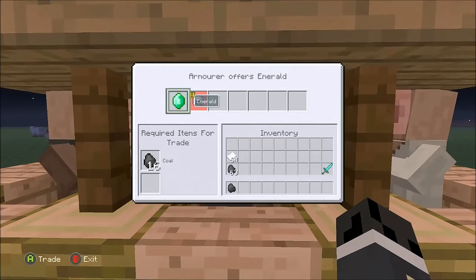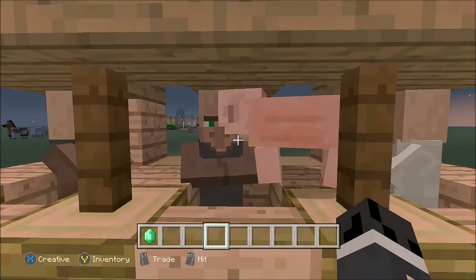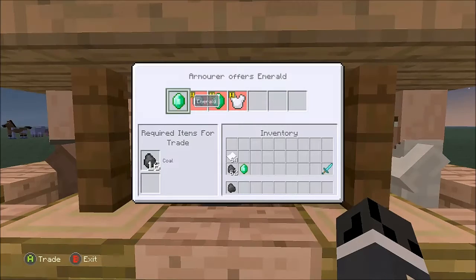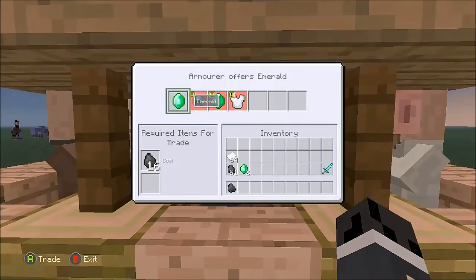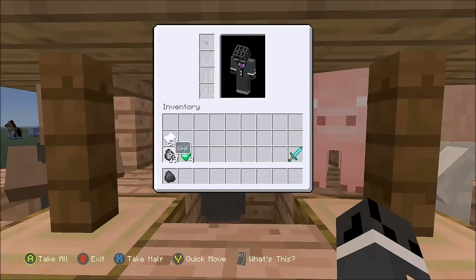When you go to trade the armorer, as you can see, when we purchased the emerald right there, it only took the 1 coal from our hotbar, and we still have 63 in our inventory. Even though the coal required says 16, it only took 1. You can do this up until the trade goes away, which I believe is 7 trades. We traded 1 from our hotbar and still kept the remaining in our inventory. You can keep doing this up until the trade goes away - I believe it's 7.